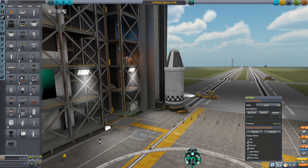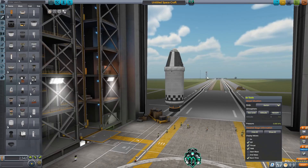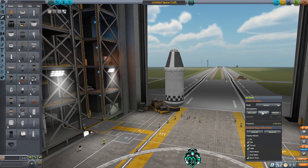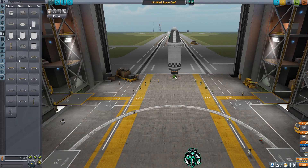This capsule right here with the stage is gonna give us 2400 Delta-V in space. So what we want to do is build a rocket that's gonna put this right here into space before we start using the engine, or even as long as we're in a high atmosphere that will work as well. Now that we have our capsule built, let's go ahead and build our first stage.